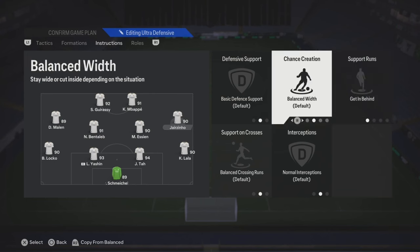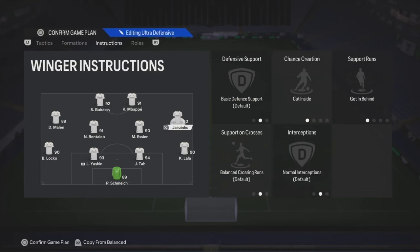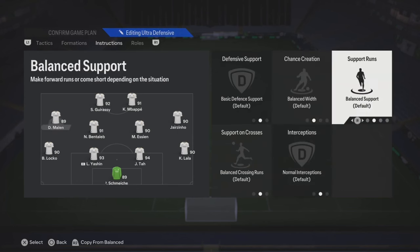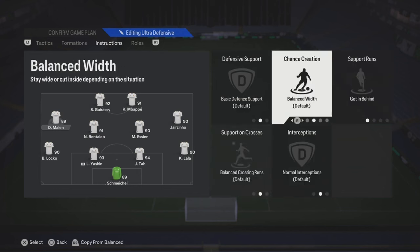For your right mid, put get him behind, then cut inside. They're gonna make that run in between the fullback and the center back. Same thing's gonna apply for the left mid. You could also put get into the box for crosses if you want to.